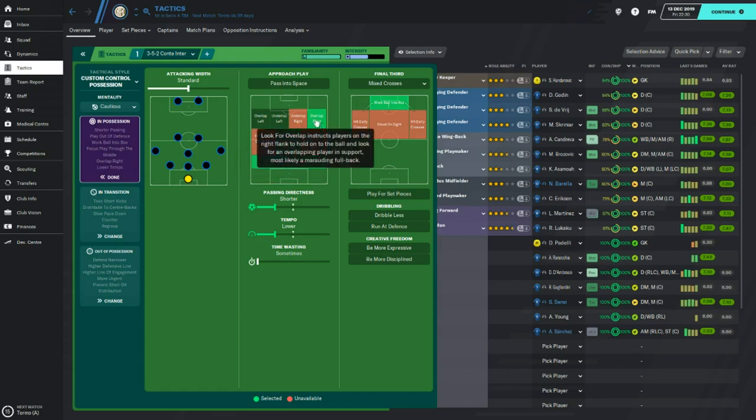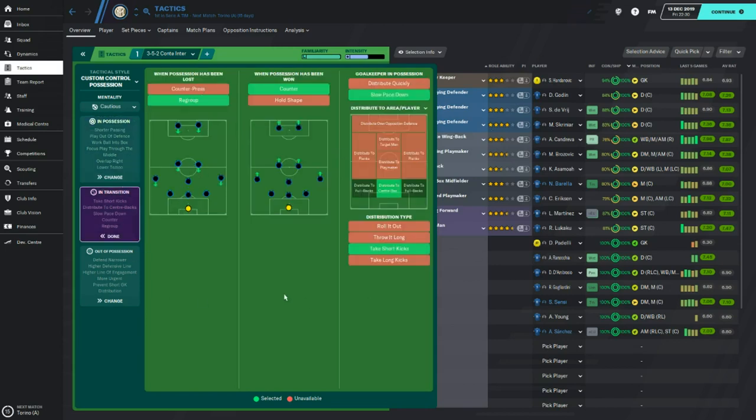We also have overlap right for Condreva because his quality is just unbelievable. In transition is where we really try to make Conte's tactic match that stylism of a pragmatic approach, defensive solidness, and compactness — that's why we've got Regroup on there. We did originally have counter press on with a low pressing urgency, but it didn't work. I felt Regroup with a pressing urgency of slightly higher really worked well for us.